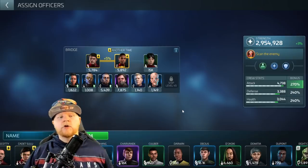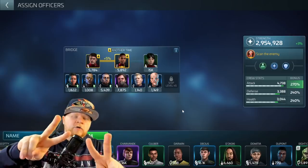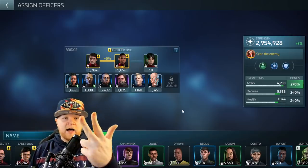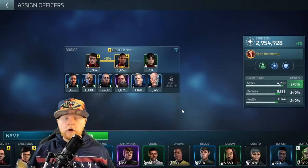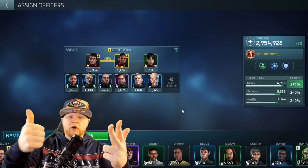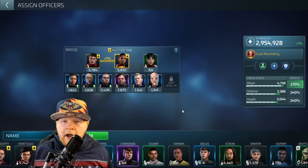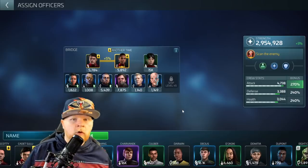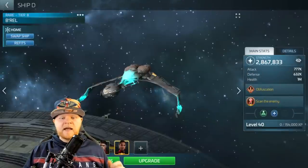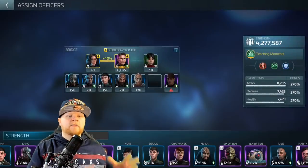Either way, you should be able to field two regular hostile crews at any given time. You can do Picard/Beverly/Talon and then Pike/Moreau/Chin, or Next Gen LaForge/Next Gen Crusher/Chin, or Cadet Uhura/Cadet McCoy/Talon. The key is Chin or Talon, and getting the pairings correctly. You can do this at level 1 or level 40 as long as you understand the process.